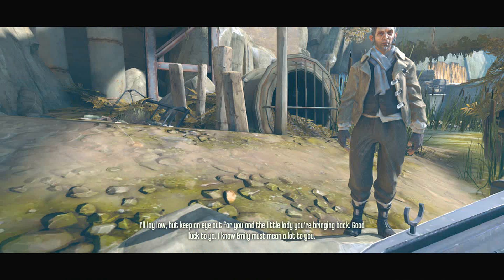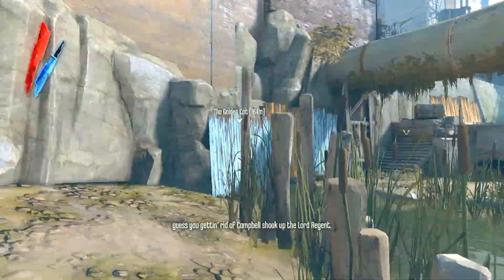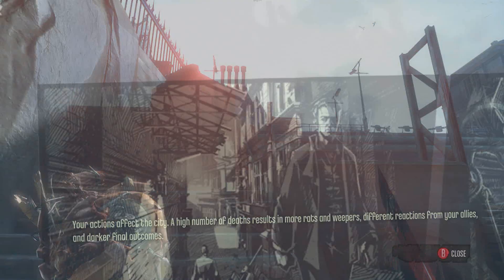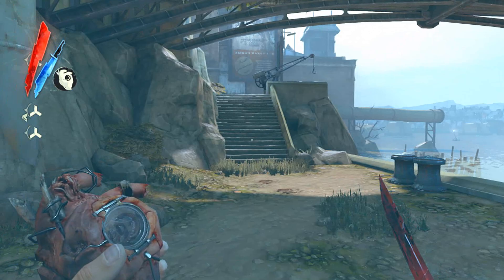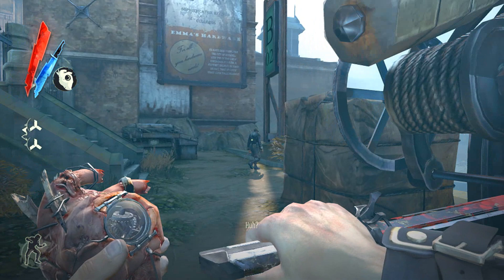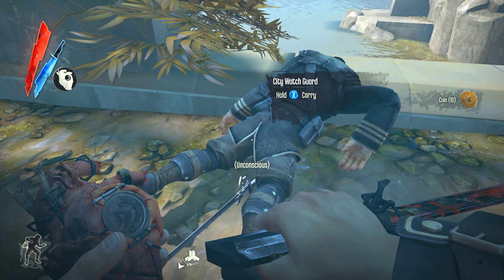Okay on the street now. A river hand told the boatman there's a watchtower on Clavering — I guess getting rid of Campbell shook up the Lord Regent. Let's take a look around. I want bone charms everywhere. There's a rune in here.